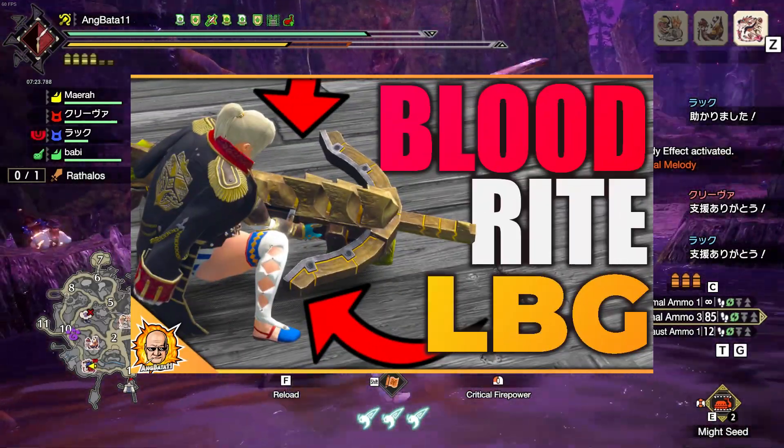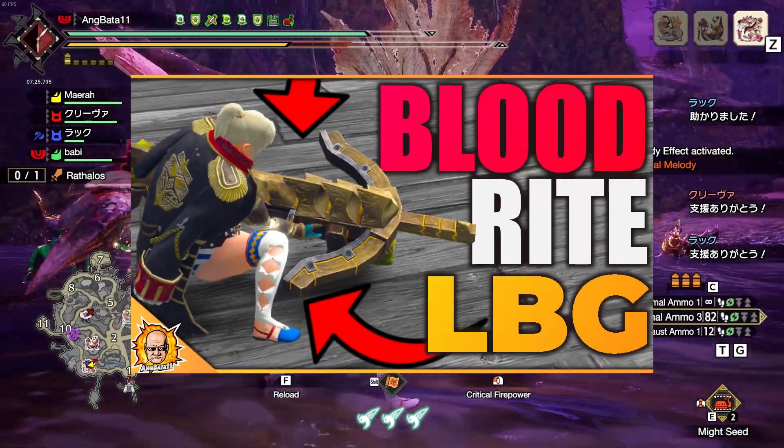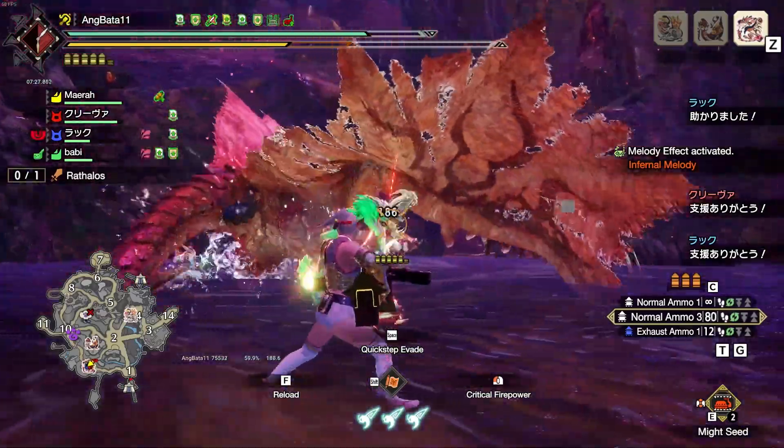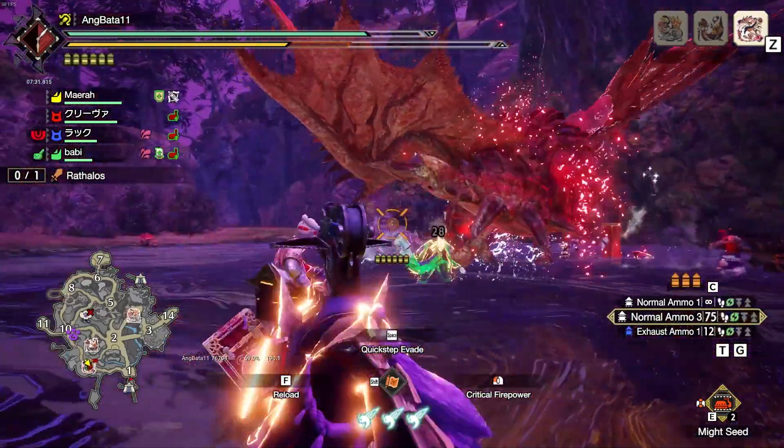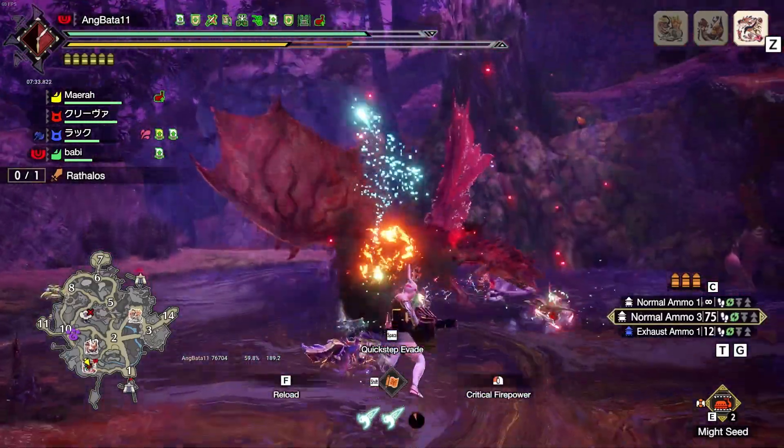I made a video before about using the Garangom light bowgun as a normal 3 light bowgun with Blood Rite. In this video, we'll be looking at an updated version of that set. Due to the new equipment and new decos we have, the set got a lot better and a lot cheaper to do.